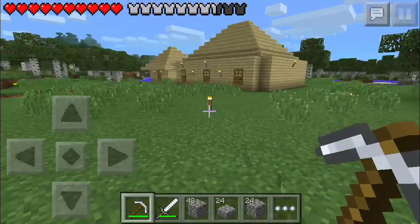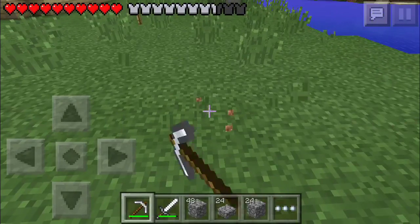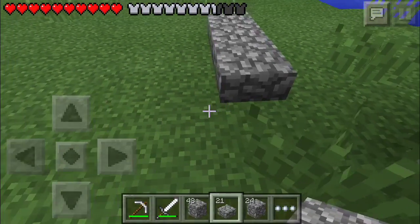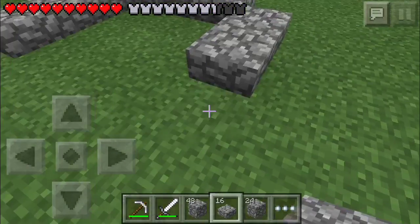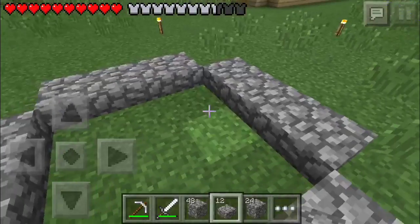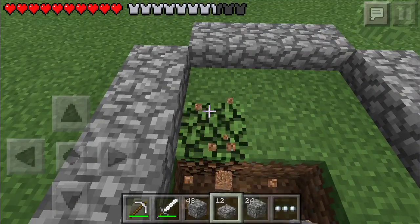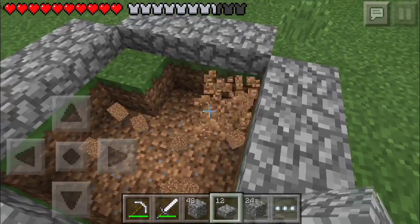Where should we make the fountain? Maybe here — let's do it here. One, two, three — one, two, three — one, two, three. We're gonna make a small one, not a big one. Let's use our hands instead.